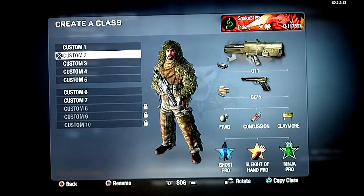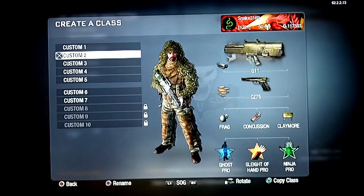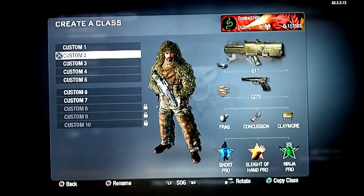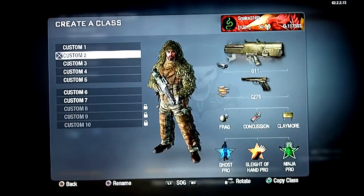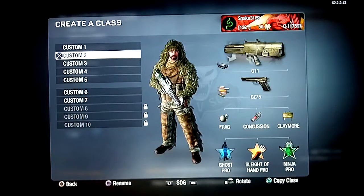I use Ghost Pro even though I don't have a silencer for the G11, but it keeps me off the radar because a lot of people like to spam spy planes. Sleight of Hand Pro so I can get the gun up faster and reload faster, and Ninja Pro. You don't really need Scavenger Pro with the G11 since it holds so much ammo.